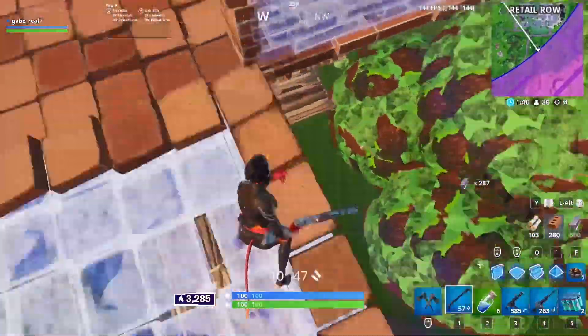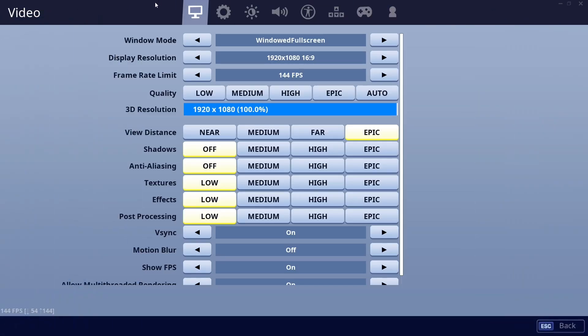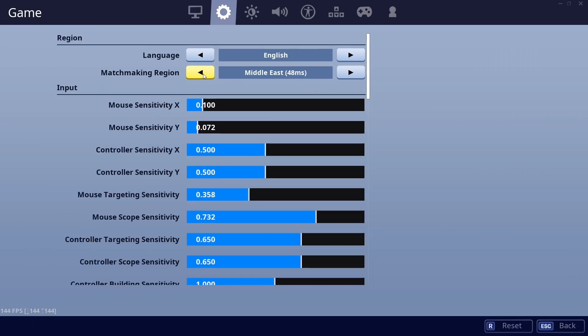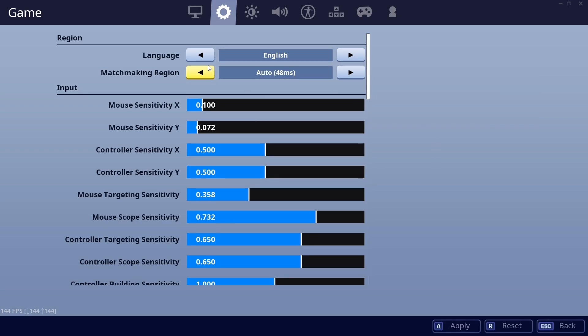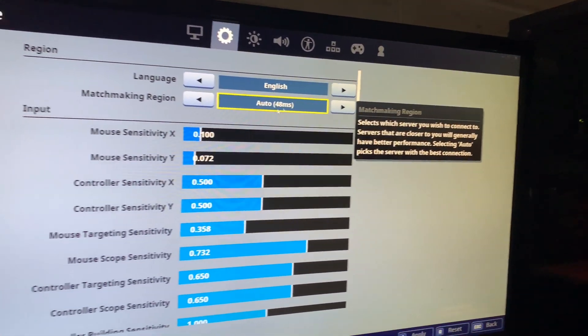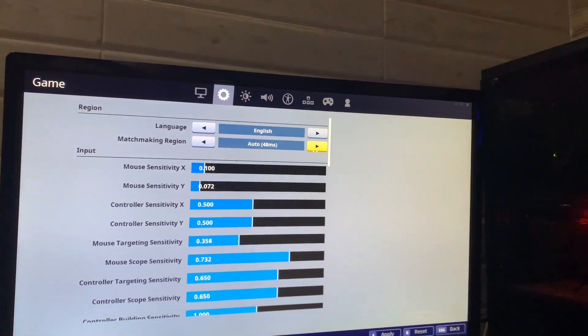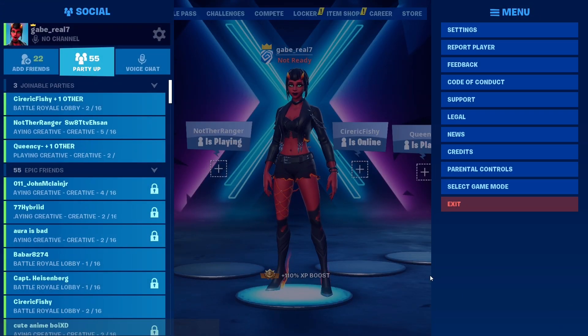Let's get straight into the video and let me show you guys how to get zero ping instantly. To begin with, let me show you the ping I have right now so we can compare it to what I'll be getting later. As you can see, the least amount of ping I can get right now is on Middle East servers, and that is 48 milliseconds. This is the lowest I can get on any server right now, and even if I set it to auto it still remains the same. I'm filming this with my mobile phone camera so you can see this is absolutely real.